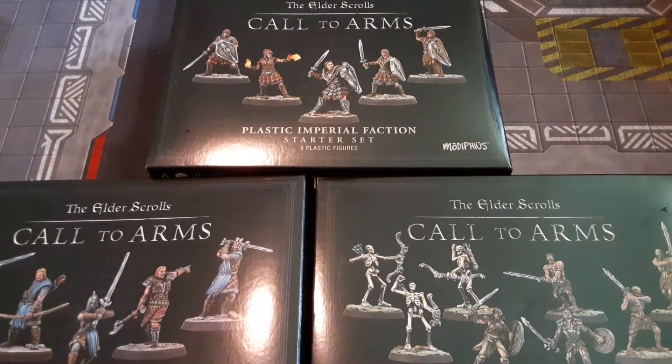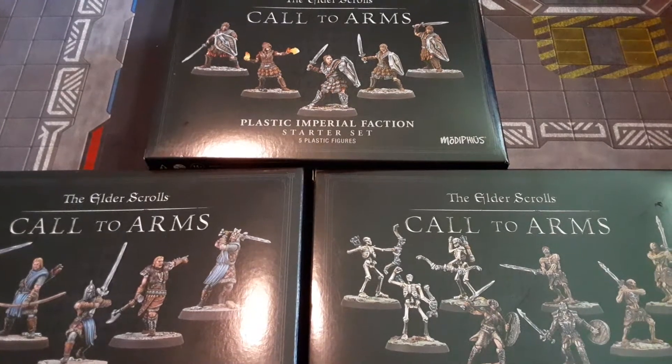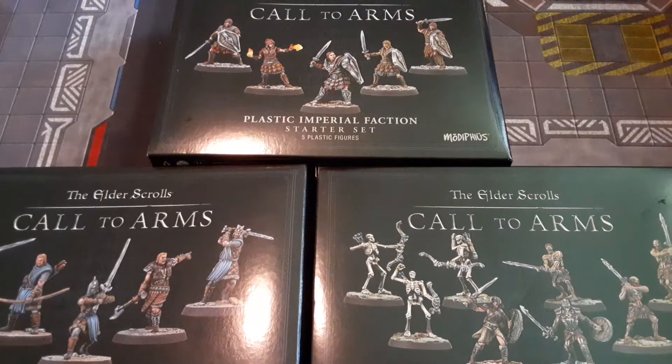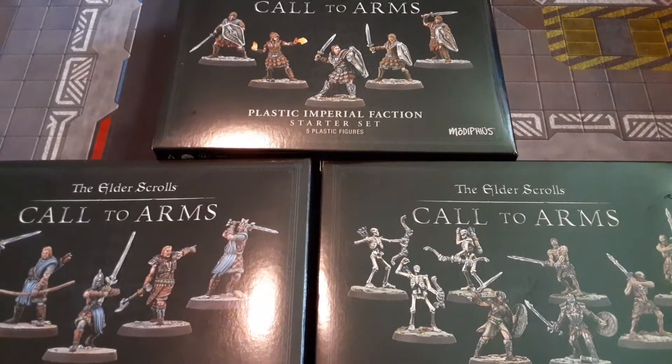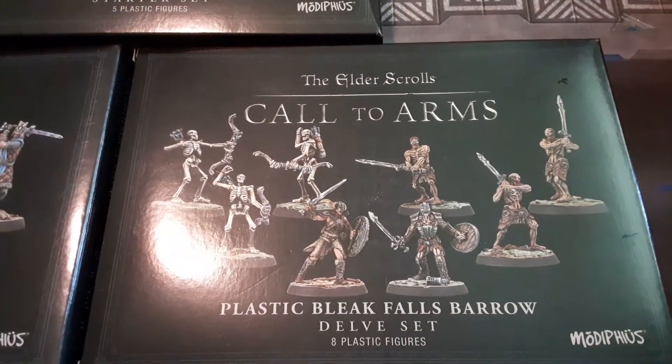Hello Garage Gamers, it's Brandon again with Gaming Garage Miniatures. This box opening is going to be for the Elder Scrolls Call to Arms. I got the Imperial Faction Starter, the Stormcloak Starter, and the Bleak Falls Burial Set.